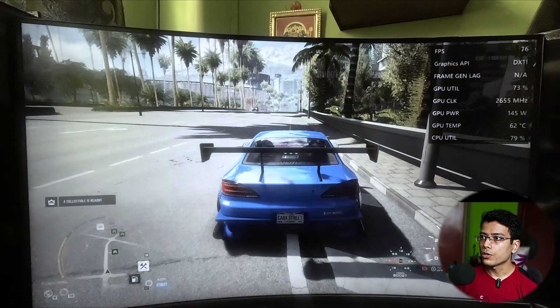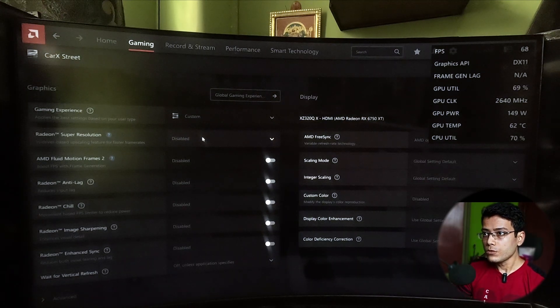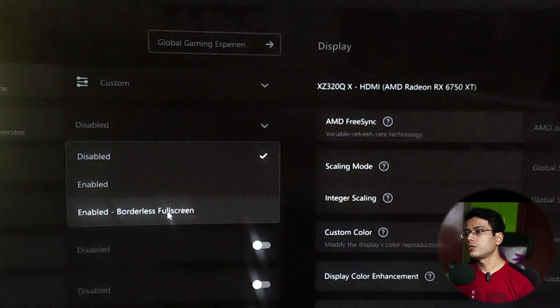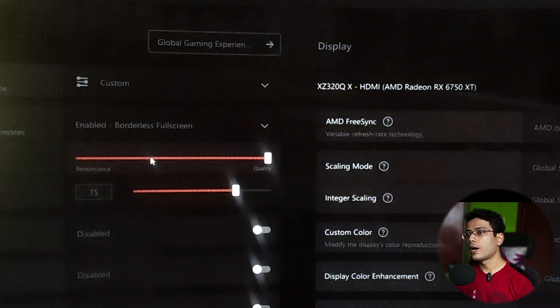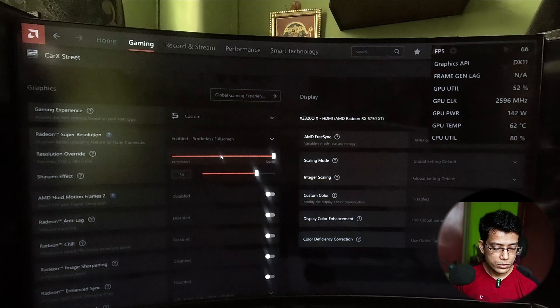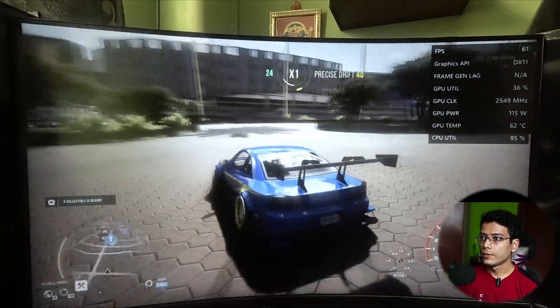We're getting an average of 60 FPS, but we want 140 FPS. Head to the AMD Control Panel under gaming and find AMD Super Resolution. This trick is especially for people using older graphics cards like the RX 570, RX 560, RX 460, or RX 470 — you'll definitely get more frame rates in this game. Turn on Super Resolution and enable borderless full screen. By default it will be set to Quality mode. Note that a game restart is required for this to take effect.